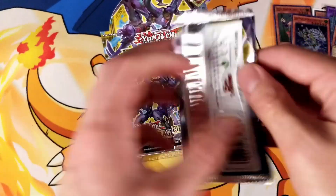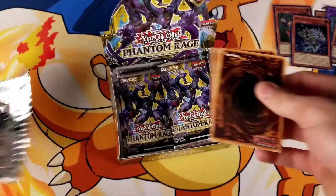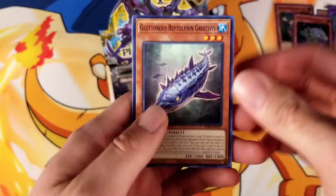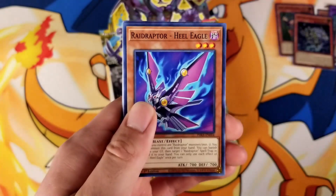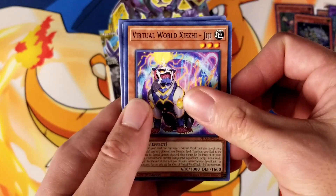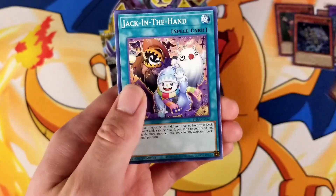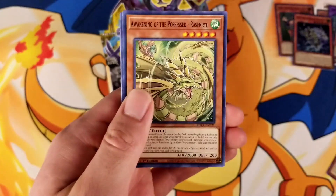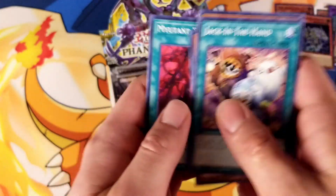Next pack. So we have Gluttonous Reptolphin, Mahama the Fairy Dragon, Raid Raptor Heal Eagle, Virtual World ZCGG, Super Rare Mutant Mist, Jack in the Hand, Awakening of the Possessed Rasenryu, Phantom Knights, and Mutant Fusion.